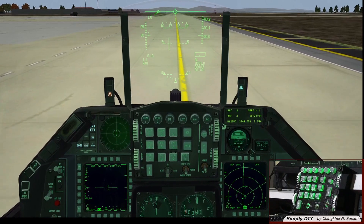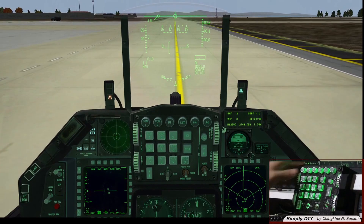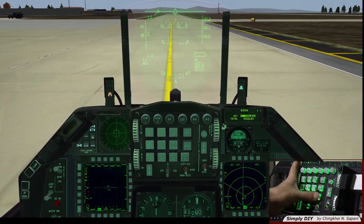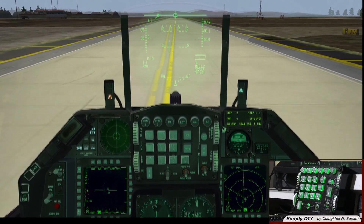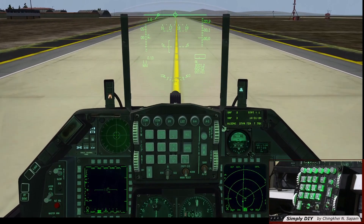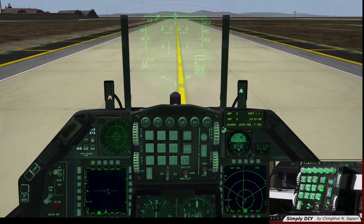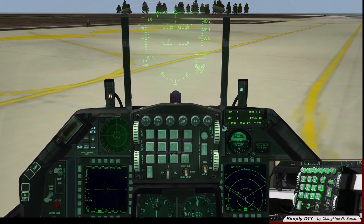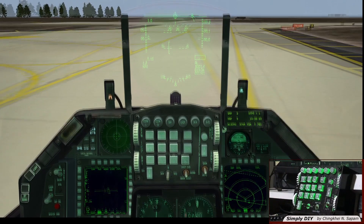While taxiing, let's set bingo to 1000 pounds. Once we get clearance from ground we will switch the COM1 frequency to departure, which is channel 4.